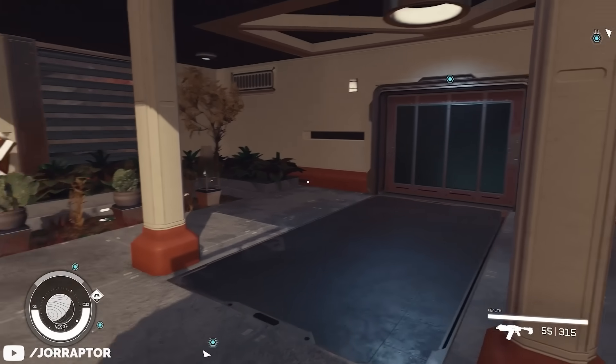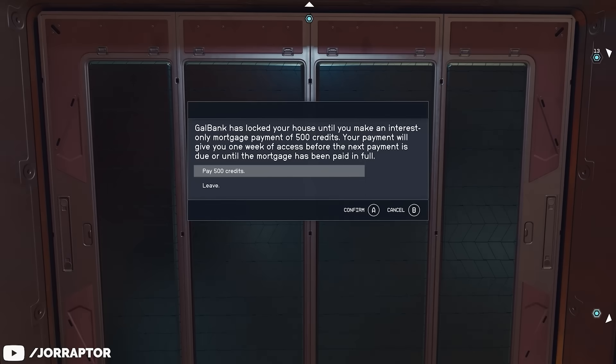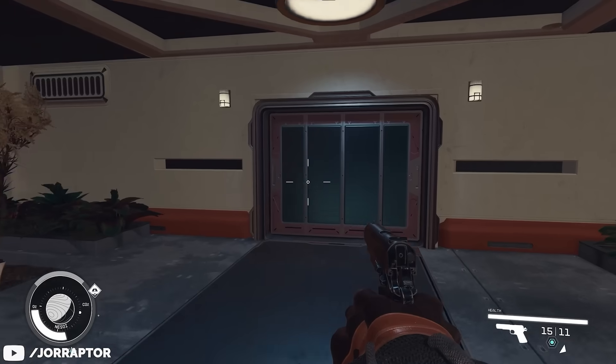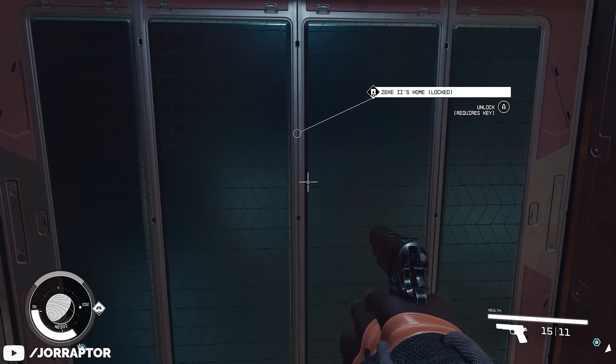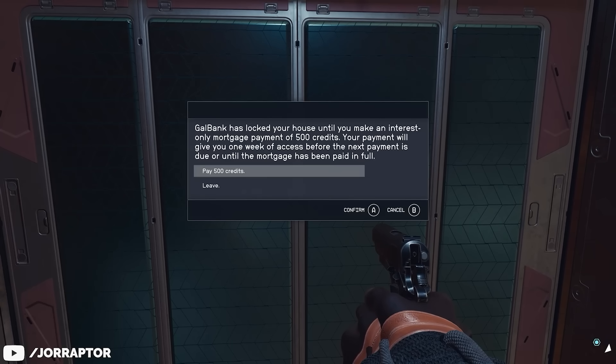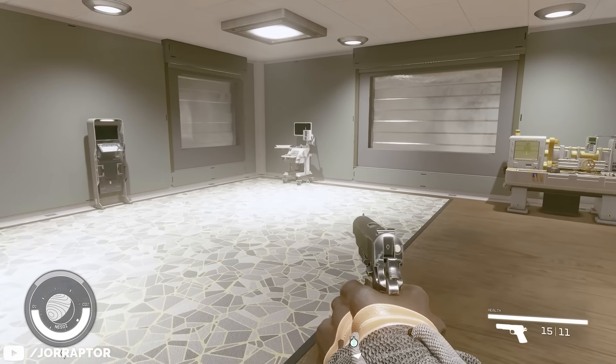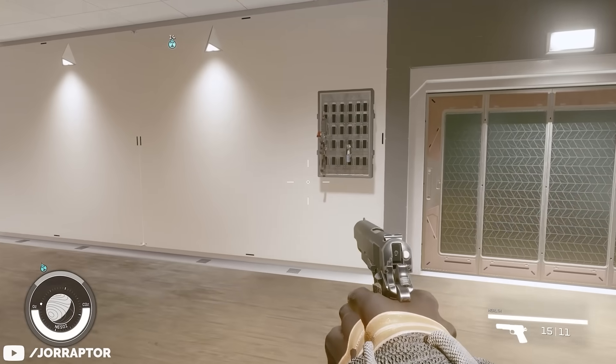Rather than taking a sum of money from your funds every week, you pay the mortgage at the door. For 500 credits, you get to stay in the house for a week, and if you try to enter after that period has ended, you'll be asked to pay the sum again. If you don't, you're not able to enter your house, but everything inside remains the same until you pay up and are able to enter again.